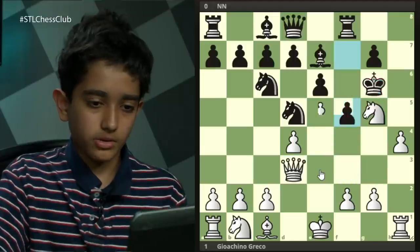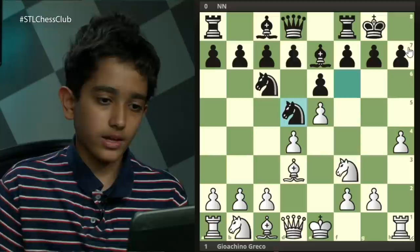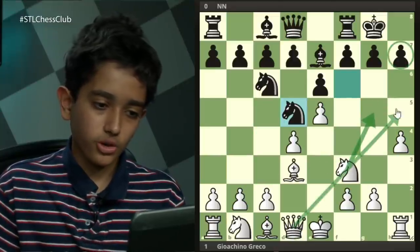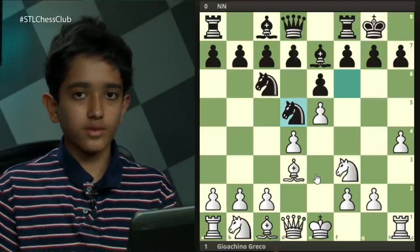So always be on the lookout for Greek gift sacrifices like this. The way to recognize a Greek gift is when you have a bishop on d3 and there's no knight on f6 to protect the h7 pawn. Make sure these moves are also available when you try a Greek gift in your own games. Those are my 12 games for today. I hope you enjoyed them and learned something, and I'll see you all next time.